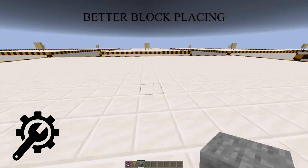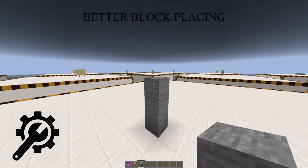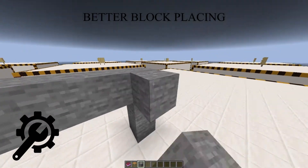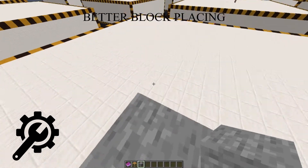First up would be block placing. This is definitely the most important thing for me. The way we place blocks now is that we look at a certain face of the block, and it goes in that direction. This works, but it's extremely annoying in a certain amount of cases.